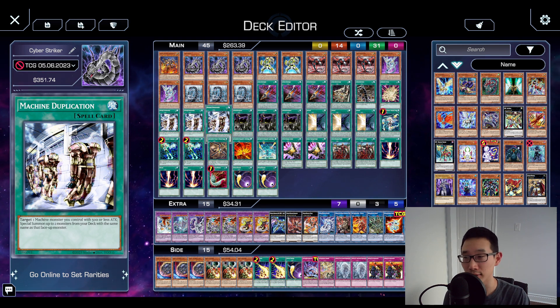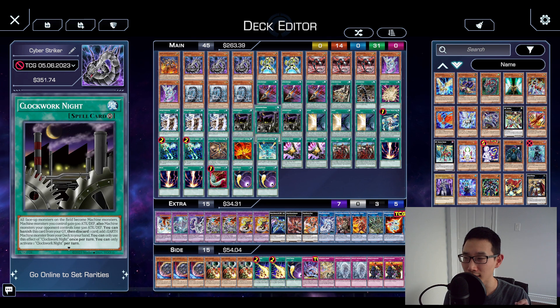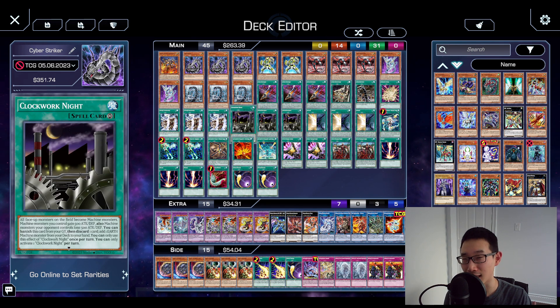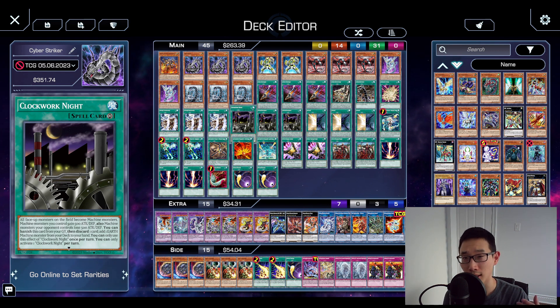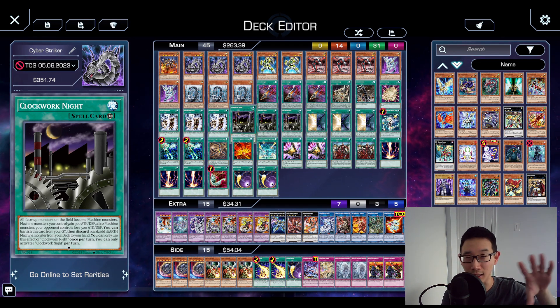Admittedly, resolving Machine Dupe is nowhere near as good as it was even a couple years ago. The game has evolved quite a bit, and setting up Infinity is not really that amazing — but that's kind of the best you can do in a lot of cases with this deck. Clockwork Night is very good; obviously it can conflict with Machine Dupe because of that stat boost on your baby Cyber Dragons. But otherwise it really puts pressure on your opponent and forces them to try to negate and destroy it, otherwise they risk losing their entire board through a Contact Fusion. Unfortunately with Shifter-like effects you cannot Contact Fuse into Fortress or Mega Fortress under any kind of banishing effect.